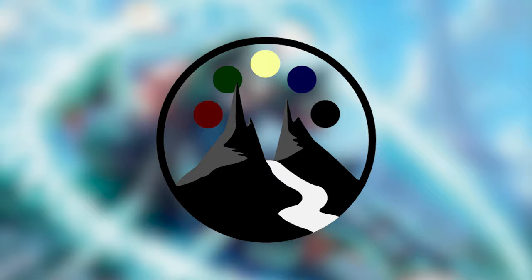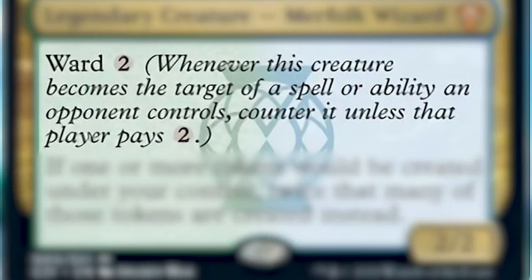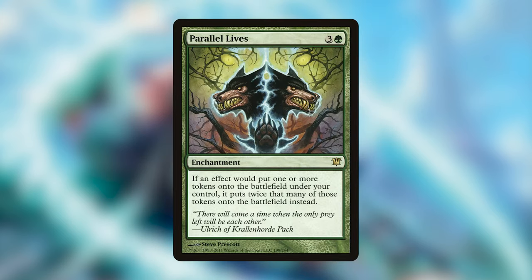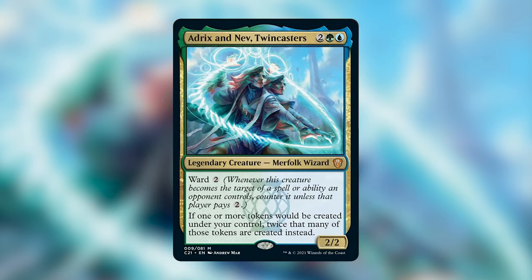Let's quickly talk about the commander of this deck, Aedrix and Neve Twincasters. They cost 2, a green, and a blue for a 2-2 legendary creature Merfolk Wizard. It has Ward 2, which says whenever this creature becomes the target of a spell or ability an opponent controls, counter it unless that player pays 2. Its second ability says if one or more tokens would be created under your control, twice that many of those tokens are created instead. I got super excited when I first saw this commander because it's basically a Parallel Lives in the command zone, and it appears we should be focusing on making lots and lots of tokens and going wide on the battlefield, eventually overwhelming our opponents.